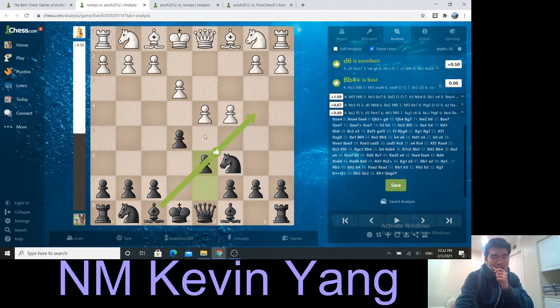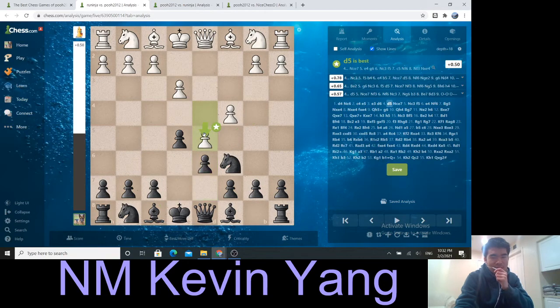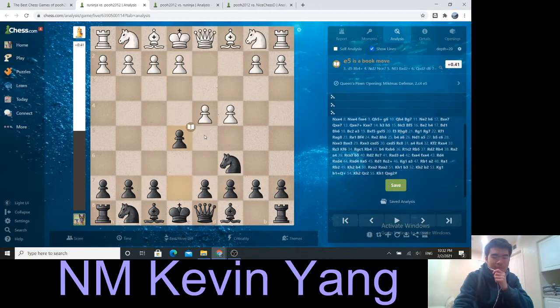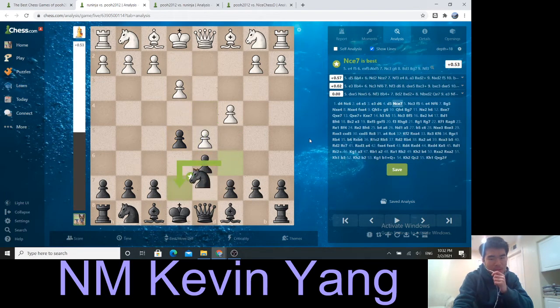After d6, I invited Aryuninja to play d5. He played it, and after knight c7, knight c3, f5, e4 was played. Essentially, instead of playing e3, just play d5. Small tip.